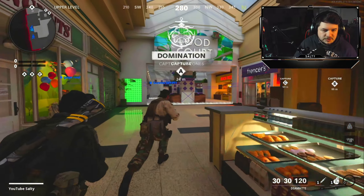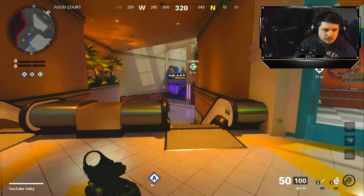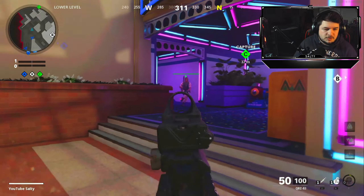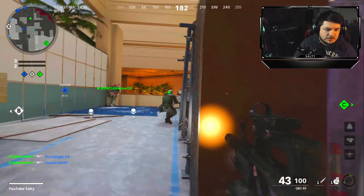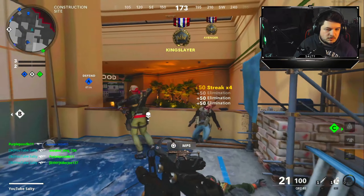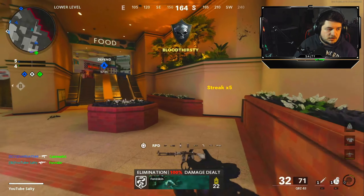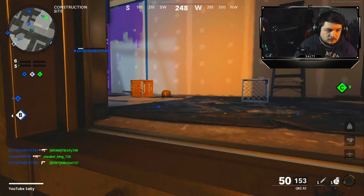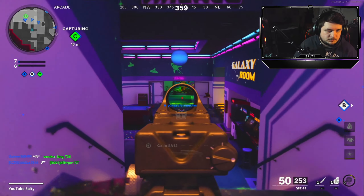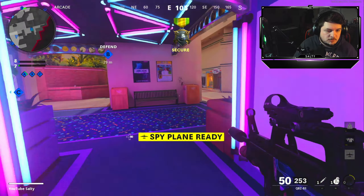We're rocking out with the QBZ over on Pines. This is probably my least favorite map next to Miami, honestly, but there needs to be some variety. Oh, a nice little flank there. I'm gonna jump on this here — my team's running through him. We're gonna move up. I know he's over there but I'm gonna focus over here.